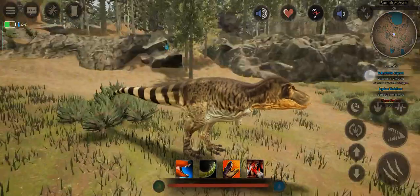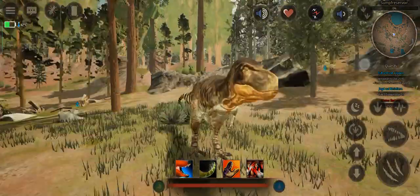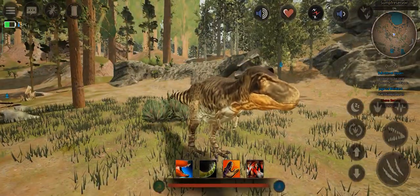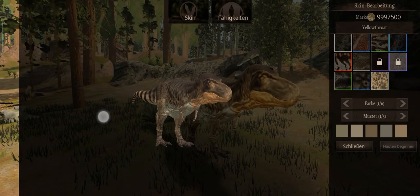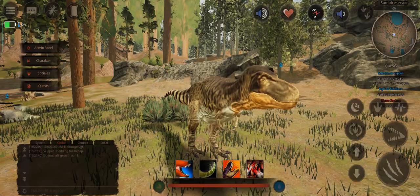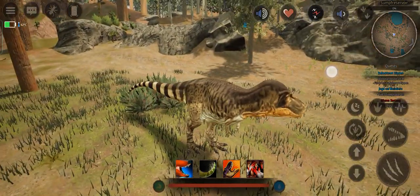So I'm back now. This is the adult version. And if you want to know what skin I'm using right now, it's the yellow throat. Now let's listen to the sounds before we look at the attacks.